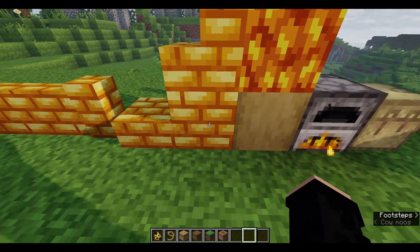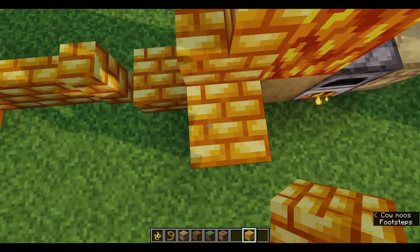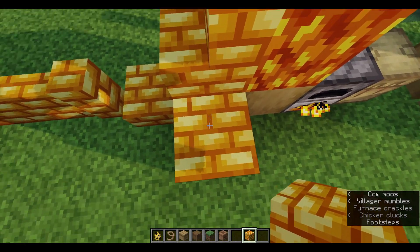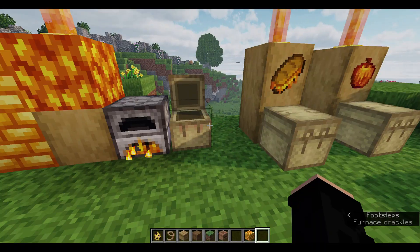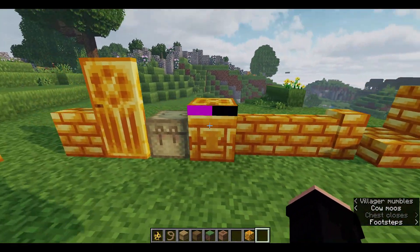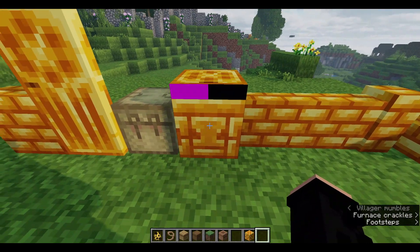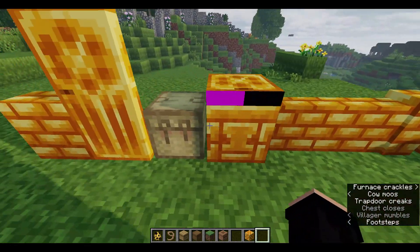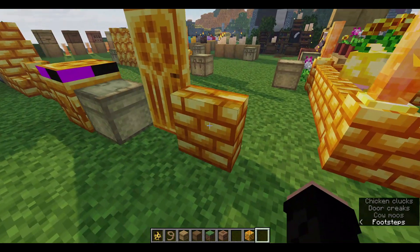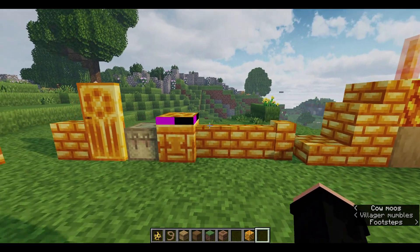On to the next ones — we have the honeycomb bricks, which look really nice. What it reminds me of is the yellow brick road from Wizard of Oz; you could definitely make it out of this. To craft these, take four honeycomb and make honeycomb blocks (which are vanilla), and then four honeycomb blocks makes four honeycomb bricks. With these you can craft stairs, slabs, walls, chiselled variants (two slabs makes one chiselled honeycomb brick), trapdoors, doors, and even a vertical slab.